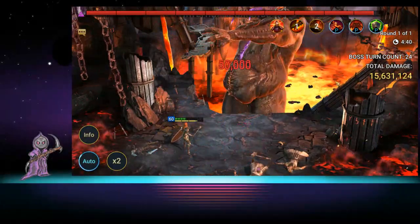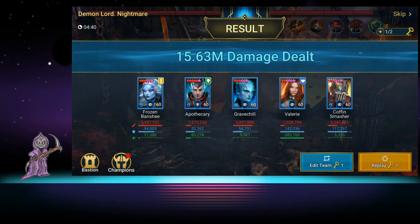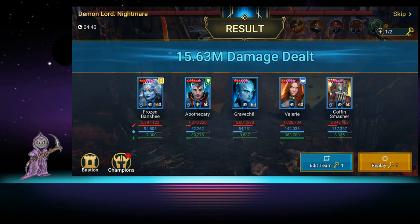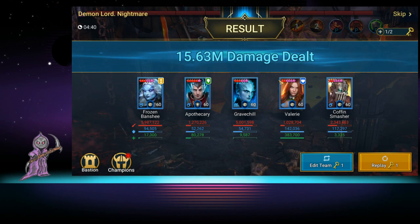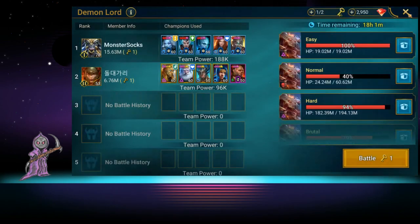Valerie coming in with the clutch hit and we're done — 15.6 million, so 2.1 million over where we need to three-key Nightmare. Coffin Smasher did 2.3 million; he's really just there to make sure no one else dies and that the damage dealers keep going. The rest of the team keeps everyone alive. If you built him more, you could probably get another million or two out of him, but we're just not there yet.